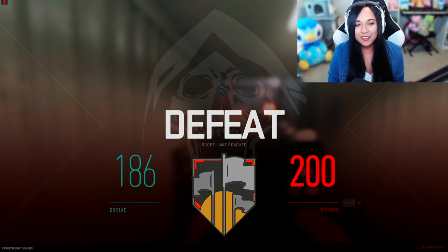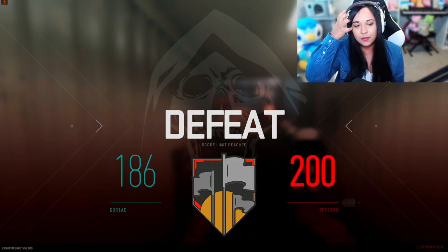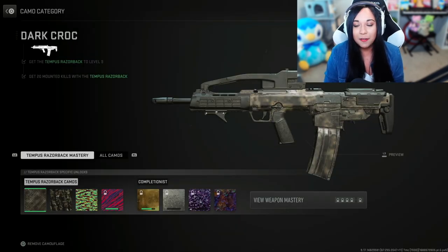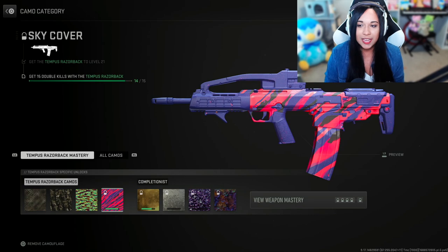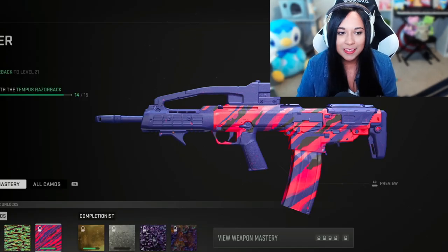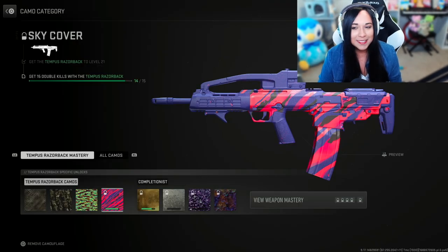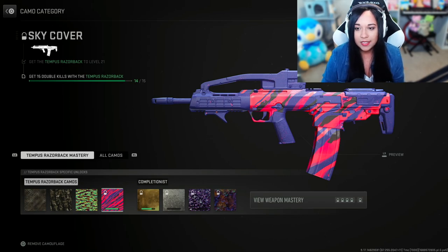Game's over - that kind of ended quickly. I didn't expect it to end so soon. Pretty good game though - first one and I got 86 kills and 29 deaths. Did not expect that. In that one match we managed to get almost all of our camo challenges done. I'm almost done with the Tempest Razorback and I didn't even have to try. All I need now is just one more double kill.